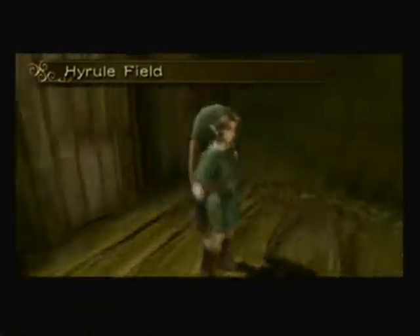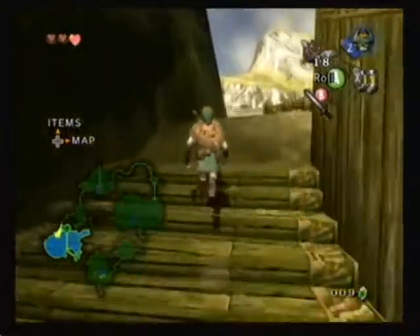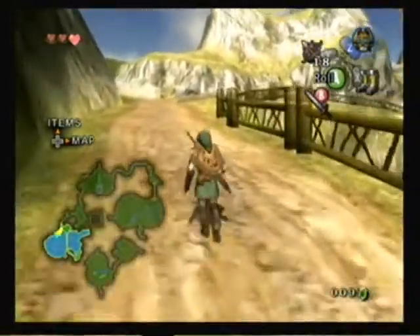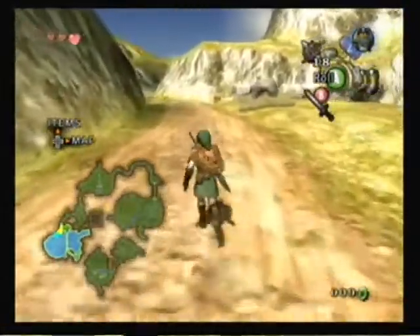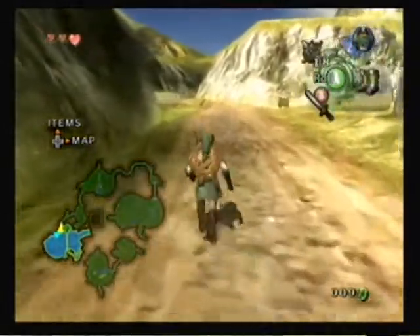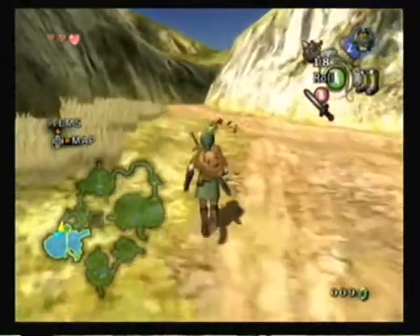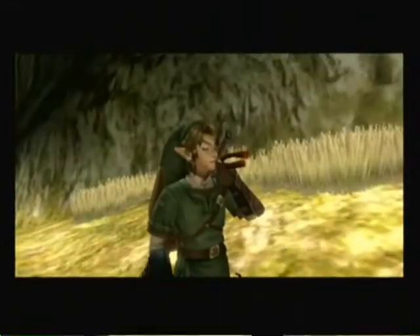By the way, this will be a short segment — maybe, maybe not. I set the timer for 60 minutes in case it goes over 30-something minutes, but you never know. First, what we've got to do is we've got to call our horse, Epona, over to us so we can finally go do stuff, because I am not walking all the way to the castle. Come, Epona.